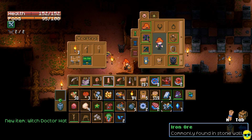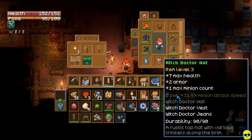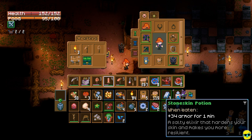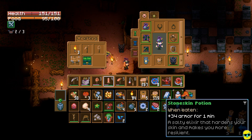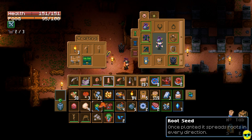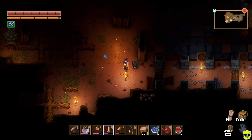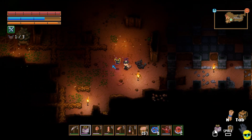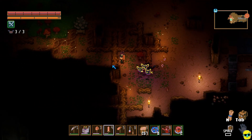I got the Witch Doctor Hat — oh, great! It's the set that I need. It boosts my minion attack speed and I get an extra minion. Oh my god, yes! Now we're talking. And a Stone Skin Potion — also amazing. I will just displace this stick for the time being, and I can actually have three bats now. Because I'm a summoning genius. That feels really good.